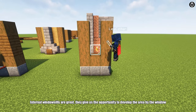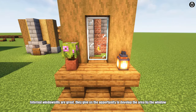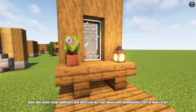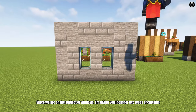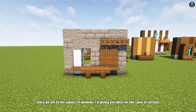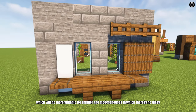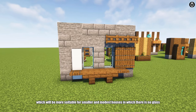Internal window seals are great. They give us the opportunity to develop the area by the window. Add some small additions and there you go — your house will immediately start to look cosier. Since we are on the subject of windows, I'm giving you ideas for two types of curtains: material ones, which you can make from banners, and a wooden one, which will be more suitable for smaller and modest houses in which there is no glass.